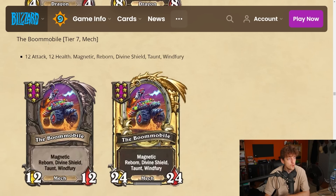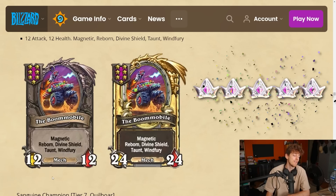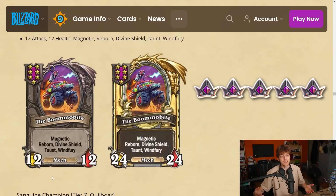The Boom Mobile — tier 7 mech, 12-12. Magnetic, reborn, divine shield, taunt, and windfury. You can put this onto anything — find a good mech, slap this on, and suddenly it has reborn, divine shield, and taunt. You can remove the taunt with the card we saw earlier. If four-reaper is still in the game and you slap this on — insane. I'm gonna give it a 5 even though it doesn't scale — it's just such a big spike and such a good card when playing mechs.